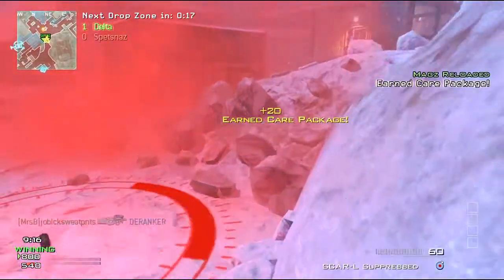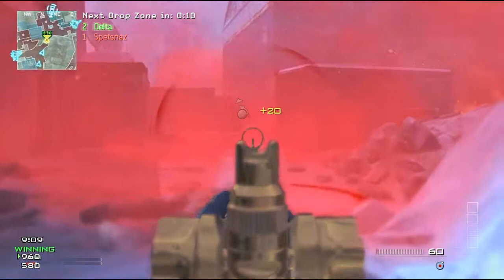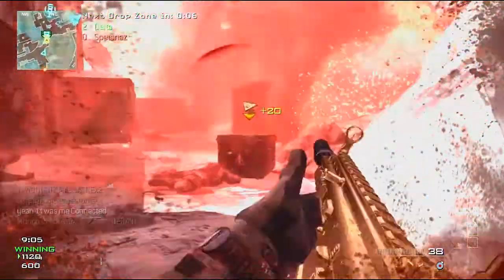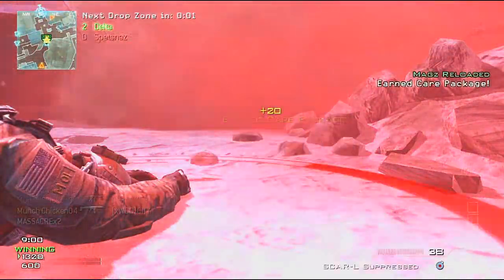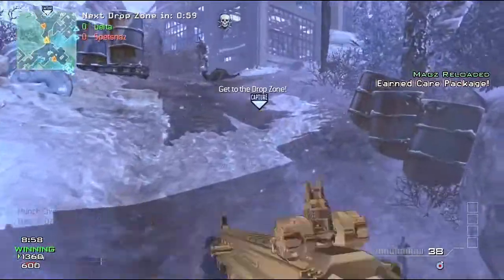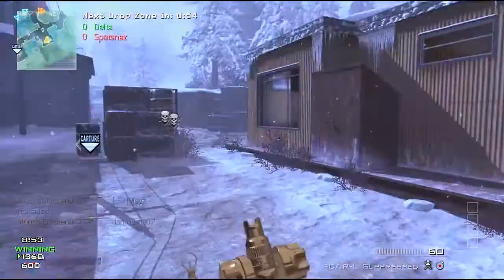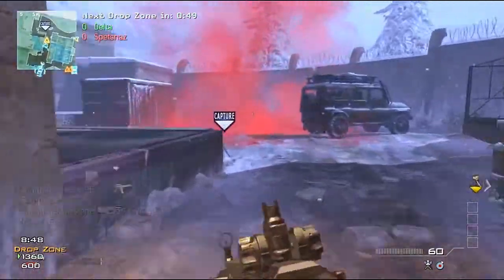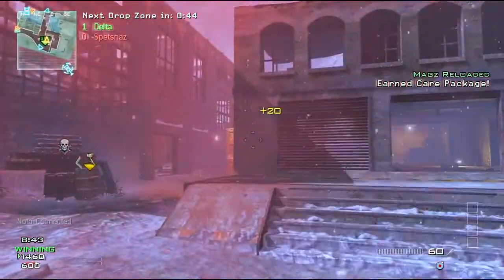Today I wanted to talk about the new game type called Drop Zone. Drop Zone was originally an alternate game type and Infinity Ward decided to put it in a public playlist. They don't even have a lobby leaderboard for it yet — that's how new it is. I think it's just here on a trial basis to see how well people like it. I kind of like it. It's not great but it's not terrible, and in terms of competitive play, definitely not for that. It's just something fun that if you have a team you can go in and goof around on.